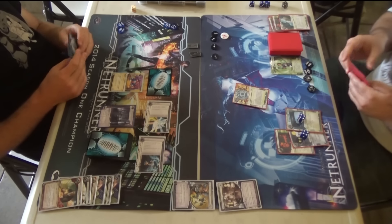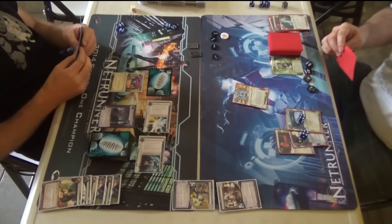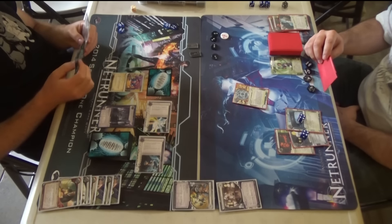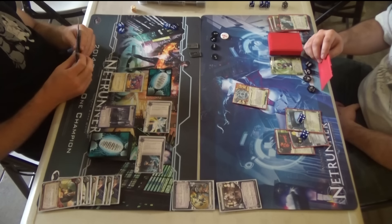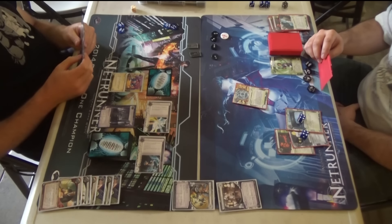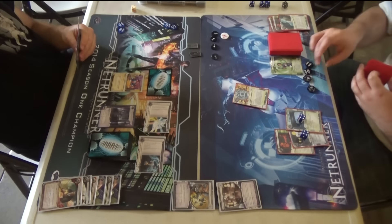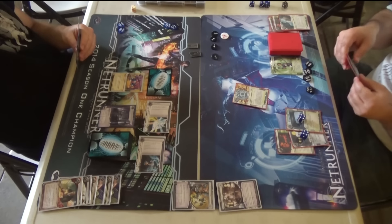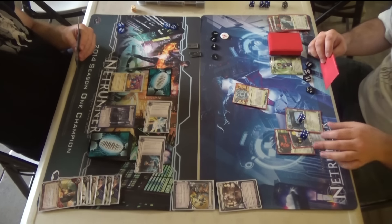The deck has three Mushin No Shin and three Overwriters, so the threat is real. I really like your agenda loadout — Mandatory Upgrades are in here. There are a couple of Mandatory Upgrades. So you're running Brain Chips, Vitruvius, Mandatory Upgrades, and ABT. I think it's three ABT, three Vitruvius, two Mandatory Upgrades, and two Brain Chips — that's 18 points. That's the loadout.